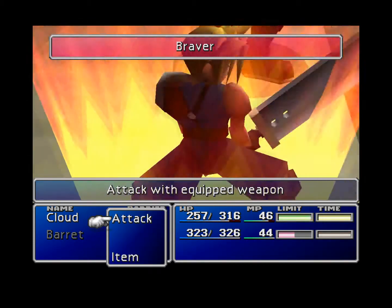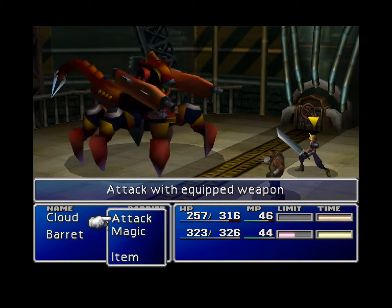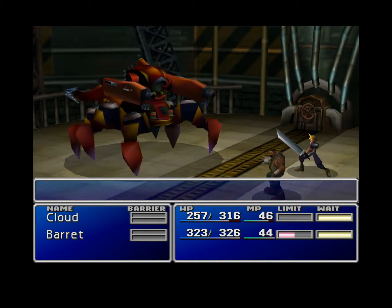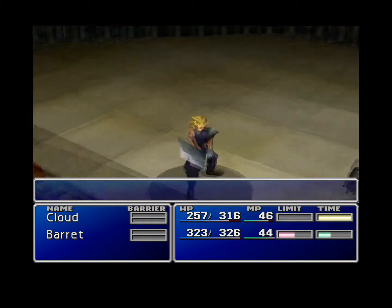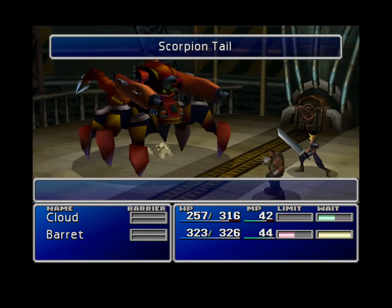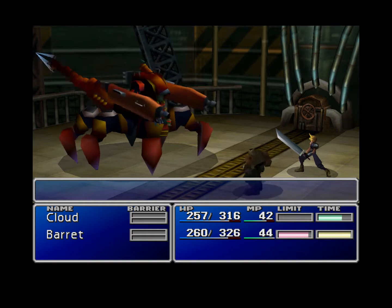Alright, here's our first — there we go. Just keep wailing on him and using lightning. That's pretty much the easiest strategy with this guy, to be honest. He just uses the scope and hits. I could probably show you what happens if you hit him with his tail up, provided I don't kill him — which I probably will. One of the very first times I played this game, I died to him a couple times.